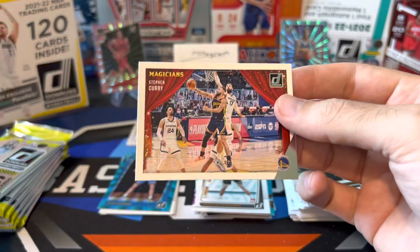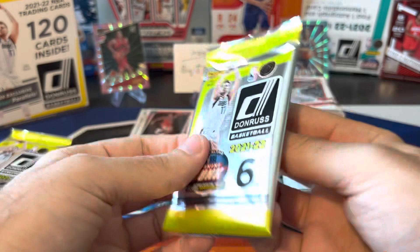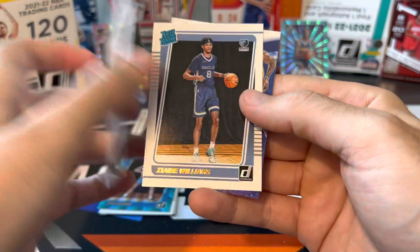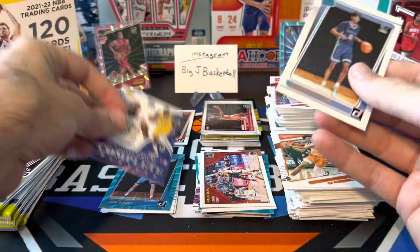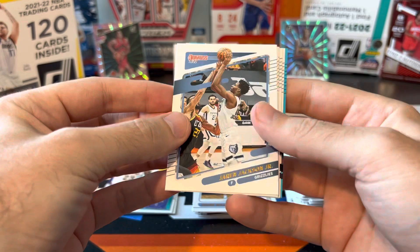Steph Curry Magicians. I know a lot of people don't like that card, but I still think the Magicians insert is pretty cool. Getting down to the end of our stack — only maybe five or six packs left. Hopefully get a couple more nice lasers, and hopefully at least one more rookie laser, although the one rookie we did get was pretty good. Zaire Williams and LeBron complete players. Lakers with their new head coach Darvin Ham — an assistant with the Bucks. Not sure how much that's going to help them. I think the Lakers need more help than just a coach.